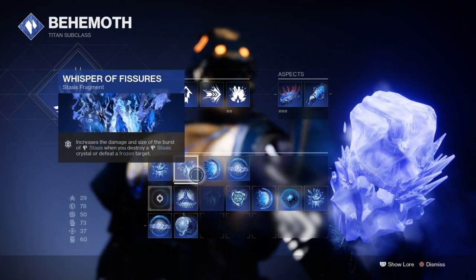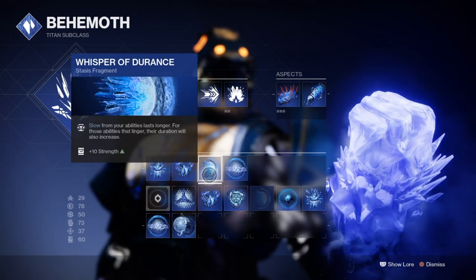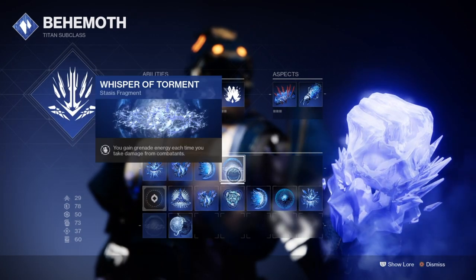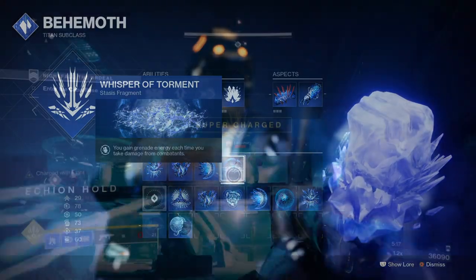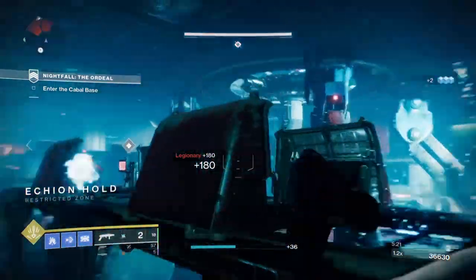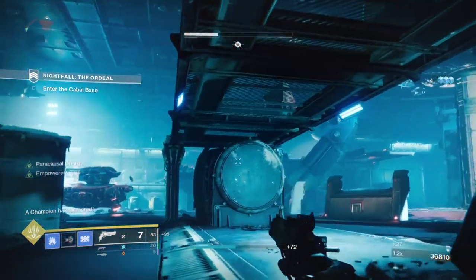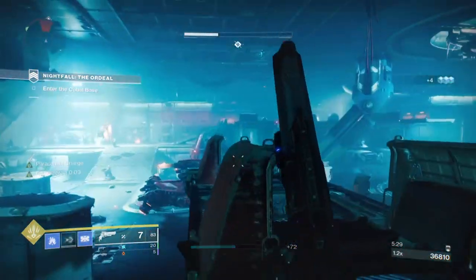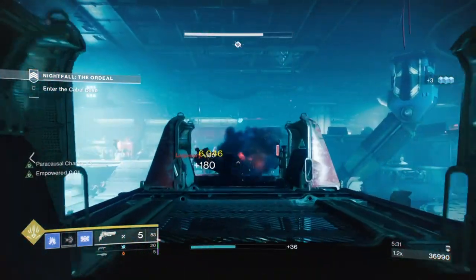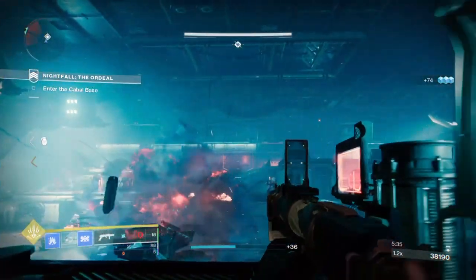With the Tectonic Harvest aspect active, when you destroy a frozen stasis target you will create a stasis shard that provides melee energy to you and your teammates. When you combine this with Glacier grenades on their own, you can create 5 individual shards — enough for a full or near full amount of melee energy. When using Howl of the Storm as well and destroying the crystals, you can create another 5 for a maximum total of 10 shards on the field.